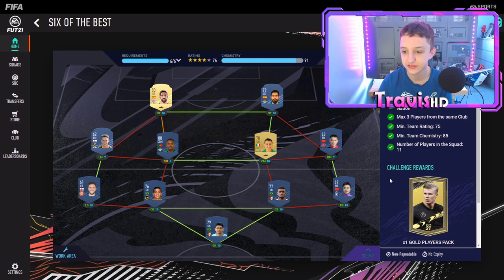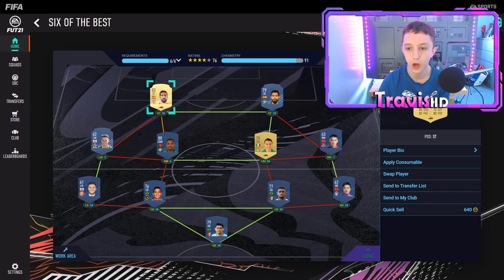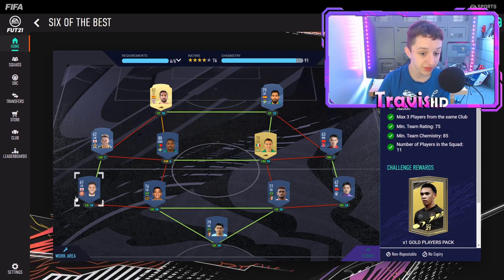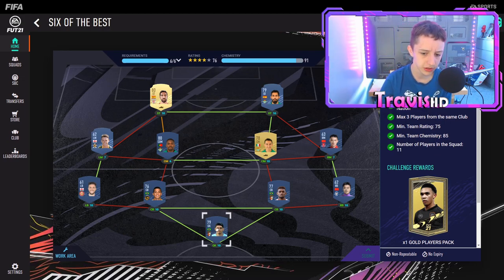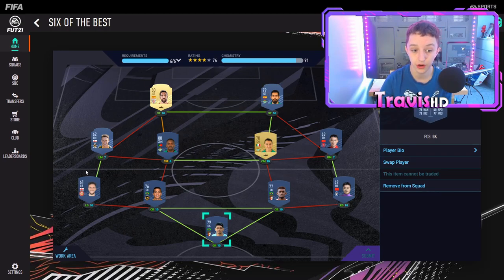Moving on to the Six of Best. This one's a bit of a tricky one — you need exactly six nationalities in the squad. We've had a strong link up front and then the same team in midfield. I've used Ruul Garcia from my starter pack and another player from my max 80-rated center-mid pick. With the wingers and fullbacks, use bronzes. You need a 75 rating, so most players except wingers and fullbacks need to be gold.